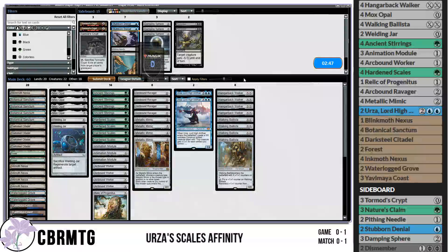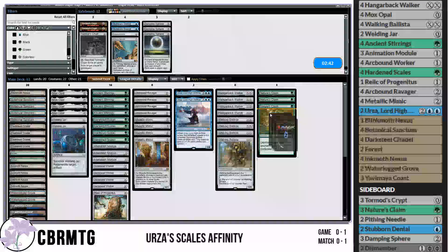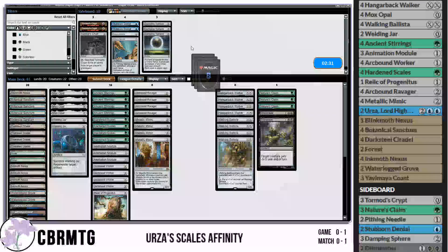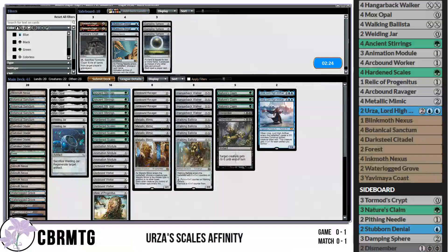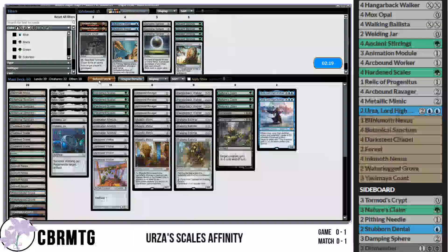Going to sideboards now — pretty easy, just four Nature's Claims. Maybe we consider Dismember. In this matchup we'll probably have to cut Urza since it's a fast deck — going against my better judgement taking it out. Only because if we don't win with Urza, what's the point of playing Urza's Scales Affinity? But I'll keep it in. Let's go to the next game.